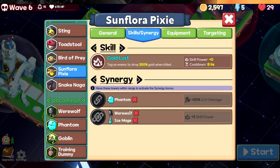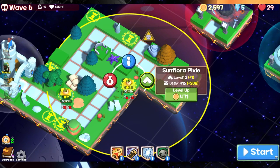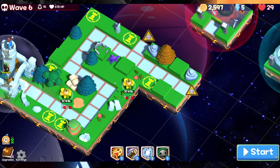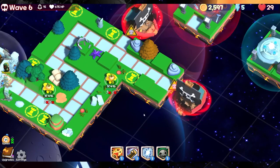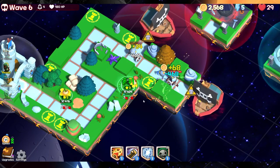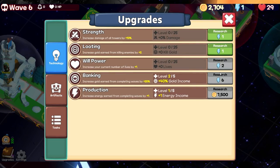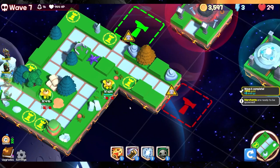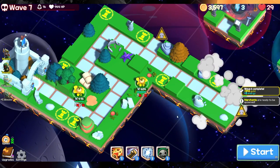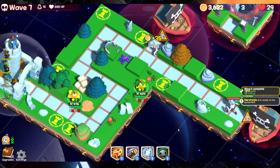For the towers we're using — the sunflower, phantom, werewolf, and ice mage are the synergy. I always like to use the ice mage in a location that can cover pretty much everything. Let's just go with this; we're gonna level up this one. I'm gonna make sure we're okay and also increase the amount of gold we receive.